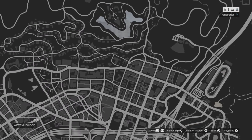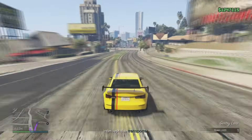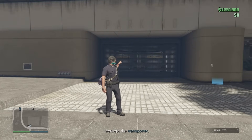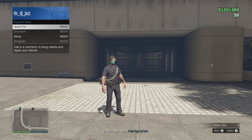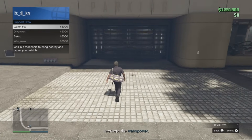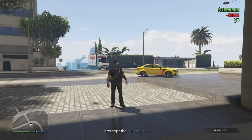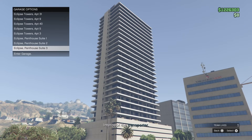Once the mission starts up, hit pause and go and mark your Eclipse Towers on the map, then head out there. When you get here, hop out — I'm up at the Eclipse Towers. Hit your interaction menu, go to Support Crew, and you'll see this little menu. Walk back down to the end of the pavers and then hit Quick Fix, because if you do it further out it'll end up down the road. There we are — we've got the blue circle just out the front.